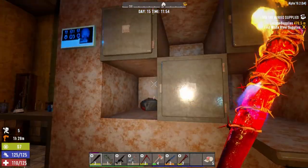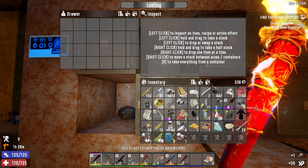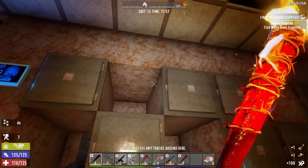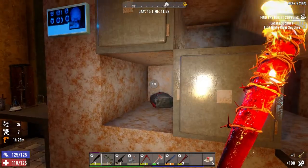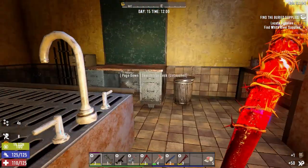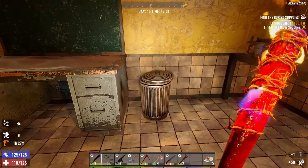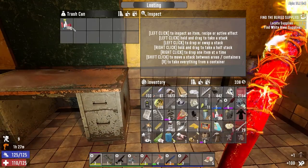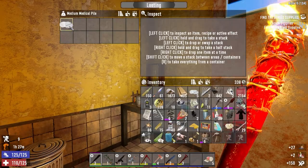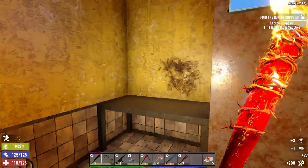A medical thing somewhere here I saw. We're doing well here. Wow, another one of those. I guess we should go back and see the trader now. There it is — medical pile. Gunpowder, got some of that. Come on, vitamins, man. No, blood bags — we'll take it. Let's head back to the trader.